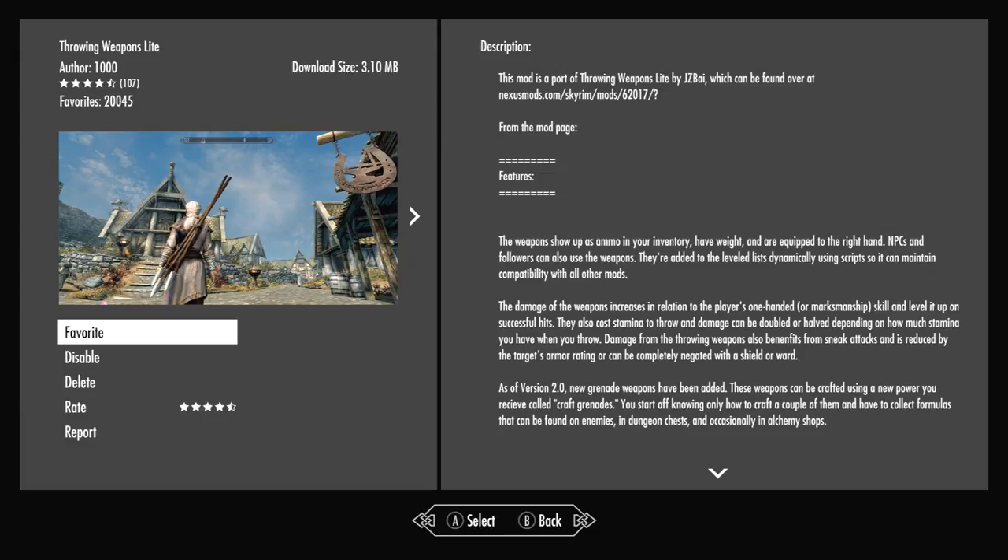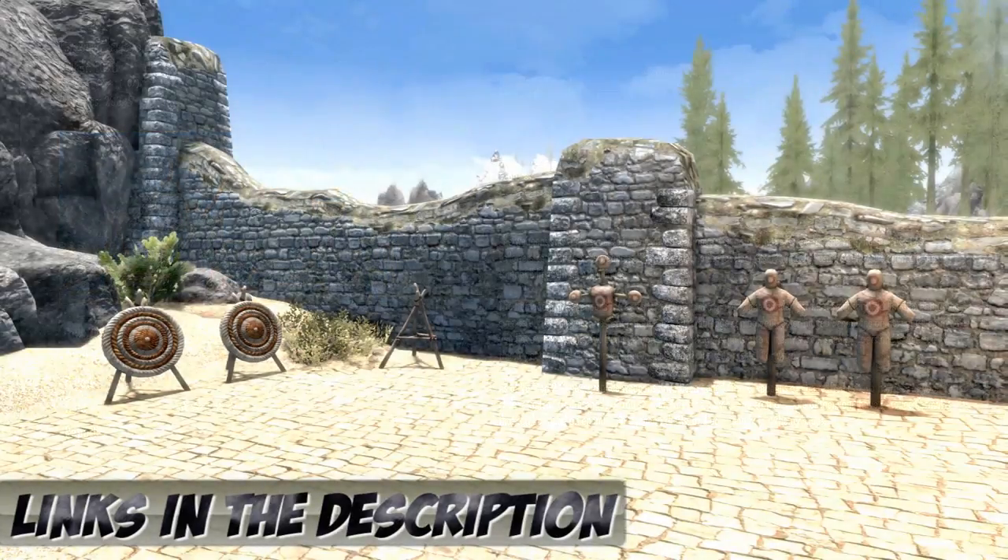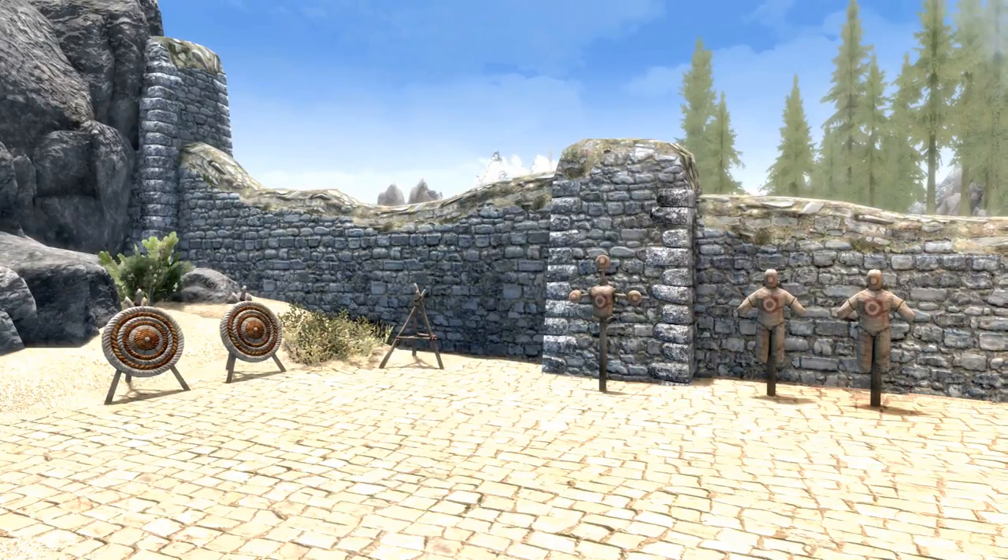As always guys, if you want this mod, links are down in the description. I personally would grab this one just to try it out — I'm very interested to see the mechanics. What I've done is downloaded the mod and went over to the forge section, specifically the misc section at the bottom, and crafted a ton of different throwing materials. We've got throwing knives, throwing axes, and javelins.